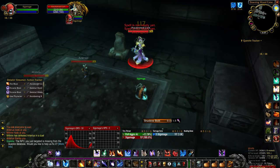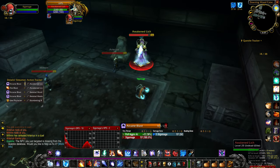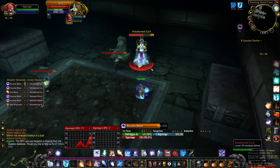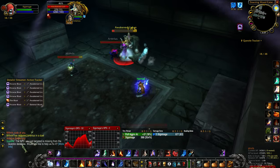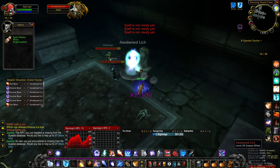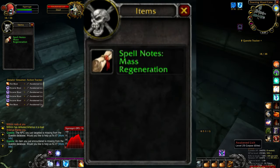Once the lich spawns, you will have to defeat him in combat. Keep in mind that he is a level 25 elite; you may want to bring some help, or make sure that you are a high enough level to take him out on your own. Once he is defeated, simply right click the lich to loot your spell notes mass regeneration.